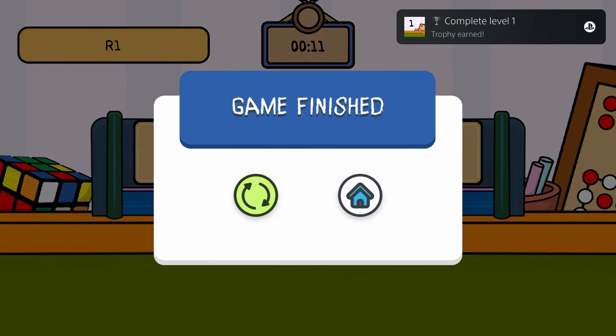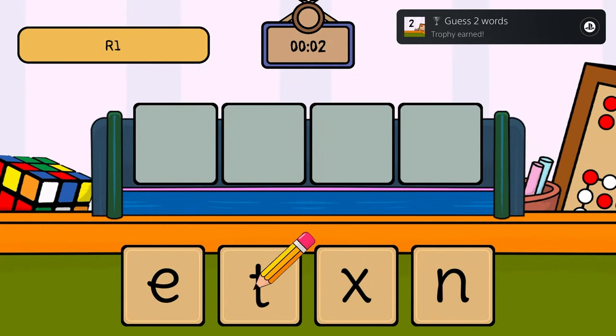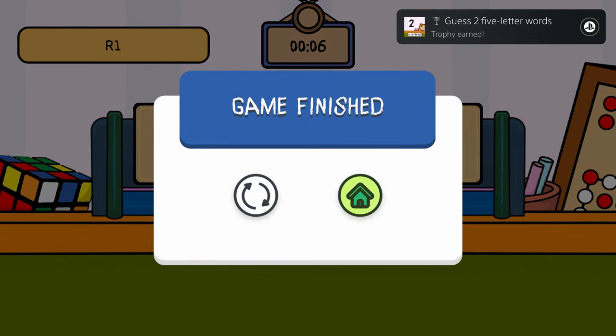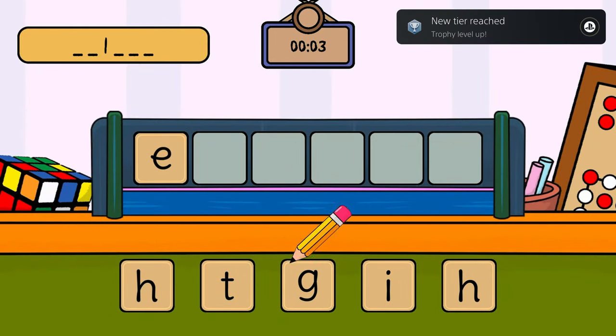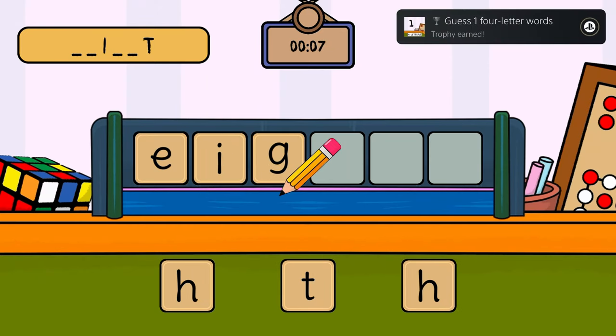When you finish a level, go ahead and hit the House button — that will return you to the Level Select. You have to finish the first 18 levels, and that'll leave you with some mop-up trophies to just complete 30 words total. Once you've finished the 18th level, I would just go ahead and press the Rotating Arrows button to restart the level and just finish grinding out those completed words.